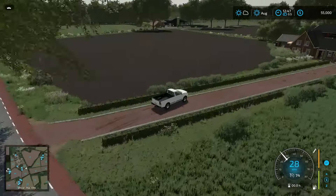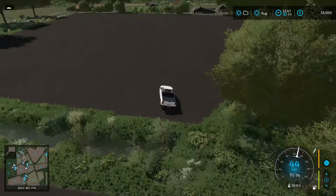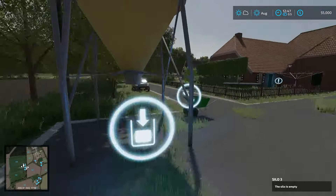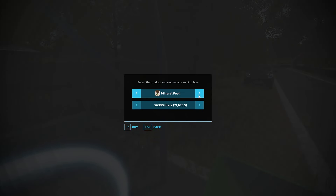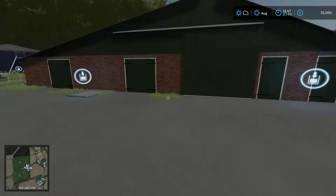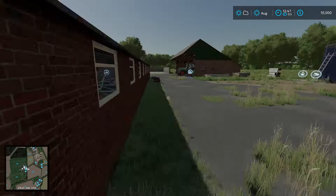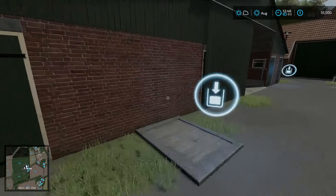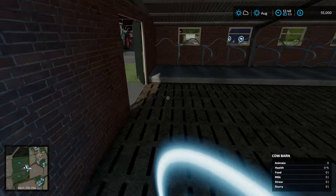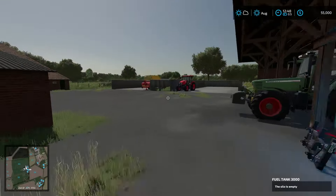To get into our farm I'm assuming there's a path somewhere. The hedges have a collision so you can't just cut through. Our farm is back here. At our farm we've got the storage silo — I can access it for seeds and mineral feed. There's a sleep trigger, bunker silos, and this is probably the cow barn. There's the trigger to put cows in, just inside through the small doors — 40 cows can go in here. Fuel tank there, and a slurry storage unit.